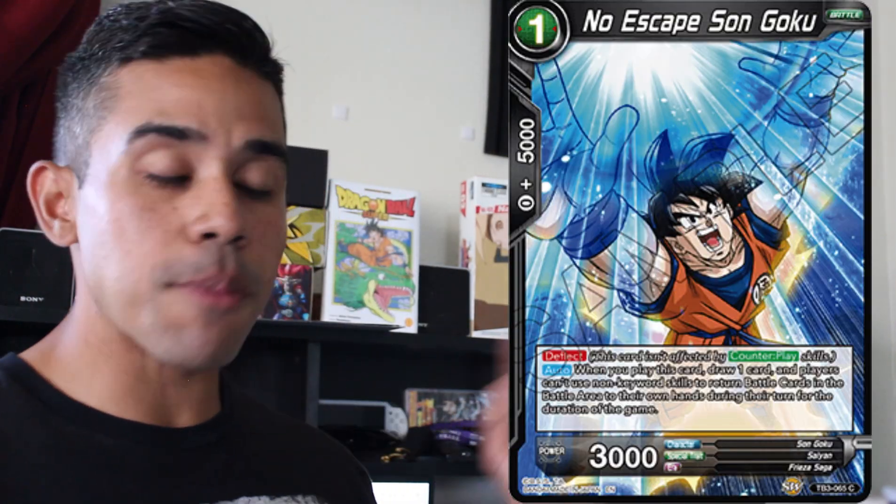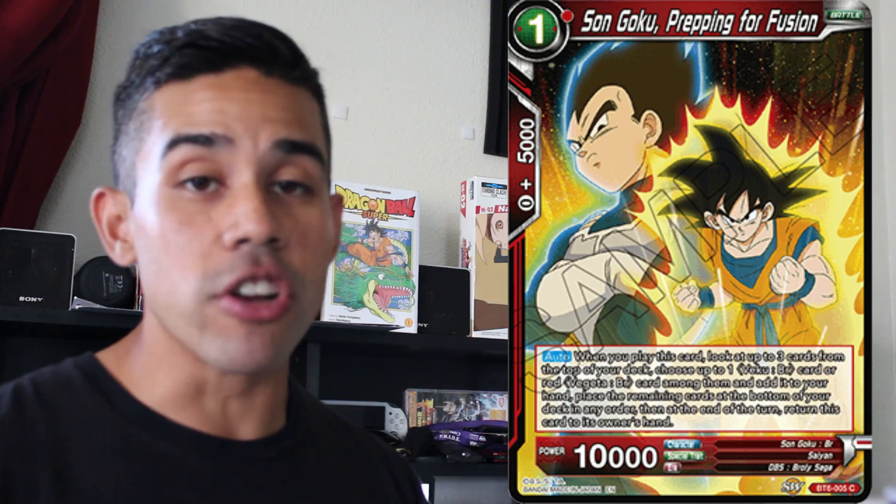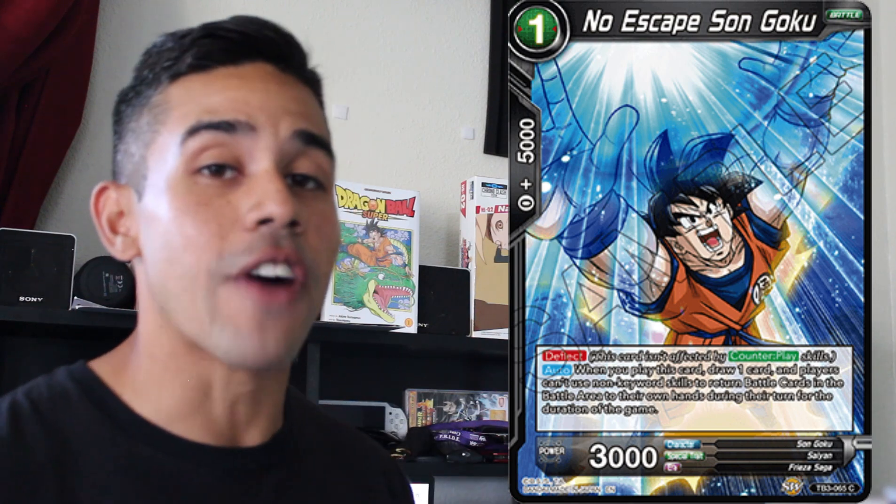After that we have No Escape Son Goku — a very useful card if your weakest matchup revolves around battle cards that bounce back to the opponent's hand. What it does is prevent your opponent from getting any of their battle cards bounced back to their hand. So the Gogeta deck that runs Gokus and Vegetas that bounce back to their hand — this card forces them to stay on the field. It also stops the Dende deck that revolves around Path to Infinity Goku, where you play Ultra Instinct as essentially a triple strike, but you need to bounce the card back to your hand first. This card completely nullifies and kills that deck.